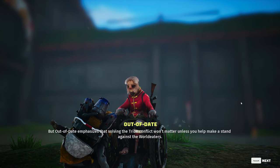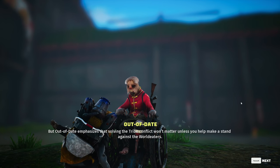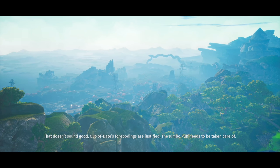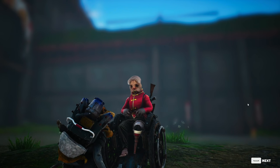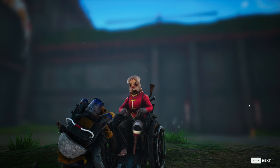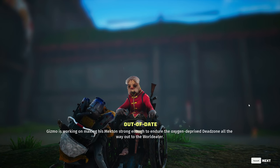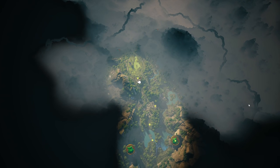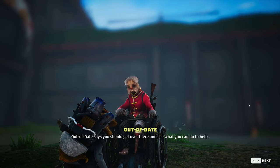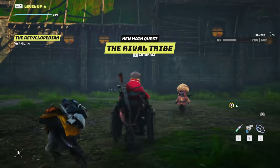Out of date emphasizes that solving the tribe conflict won't matter unless you help make a stand against the World Eaters - this is true, I'm aware, thank you. Out of date's forebodings are justified - the Jumbo needs to be taken care of! We need to slay the Jumbo Puff at the end of the west route. Gizmo is working on making his mechton strong enough to endure the oxygen-deprived dead zone all the way out to the World Eater. Let's get over there and see what we can do to help.